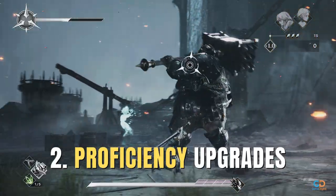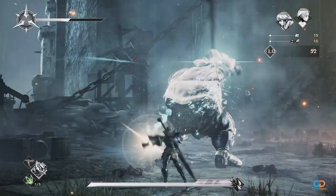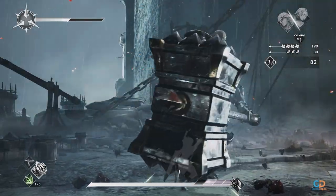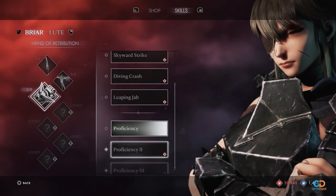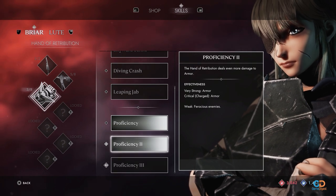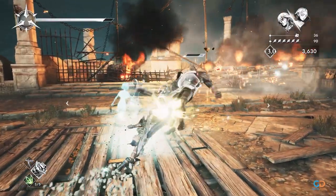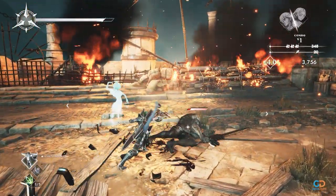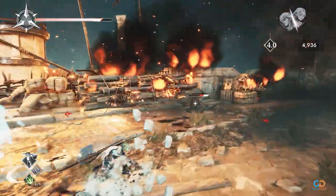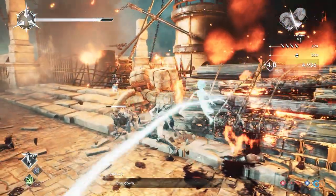2. Proficiency Upgrades. Every weapon has its strengths and weaknesses. Some are strong against enemies with sturdy armor while others excel at dealing high physical damage. These strengths can be upgraded in the shop by leveling up their proficiency using Crimson Shards. Upgrading a weapon's proficiency gives a lot of advantage by increasing its damage and inflating the effectiveness of their individual strengths, so it's super beneficial to upgrade early as you progress and encounter stronger enemies.